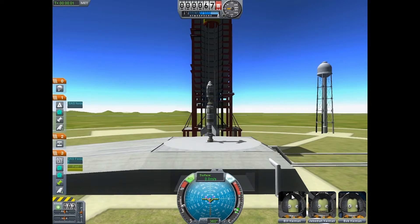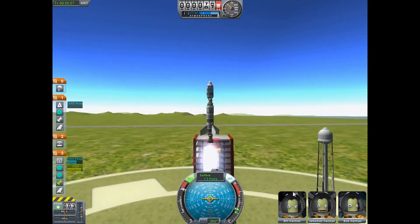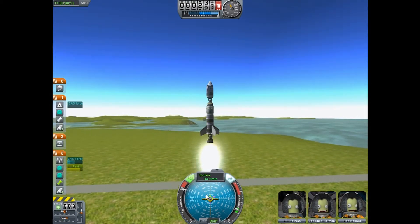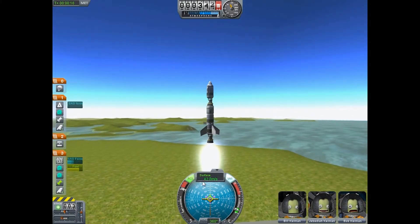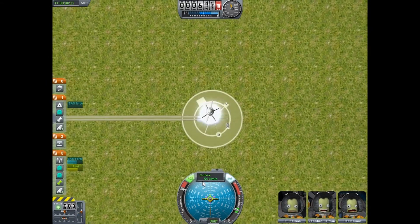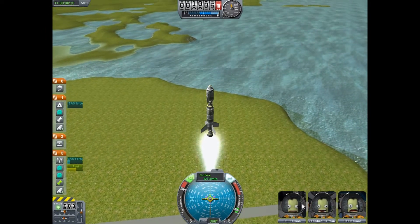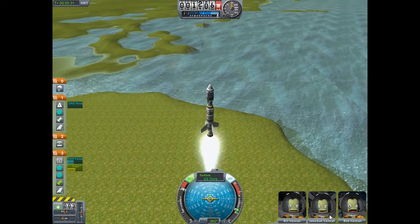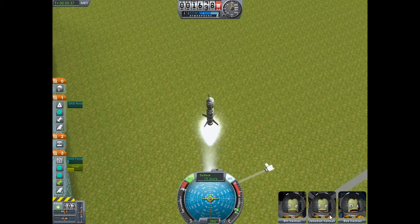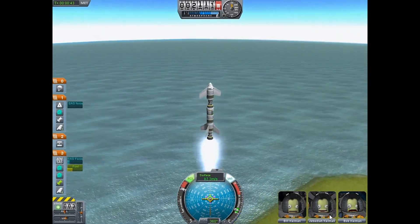All right, we're off! It was too heavy at first — that's why I had to put it on full throttle. Let's see how our ship is going. We are wobbling! Jebediah's having a good time, Bob's freaking out, and Bill — I don't know what he's doing. But Jebediah's having a great time. About to hit 2000 meters — just hit 2000 right now, actually.